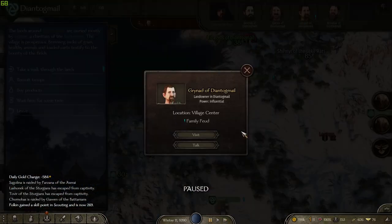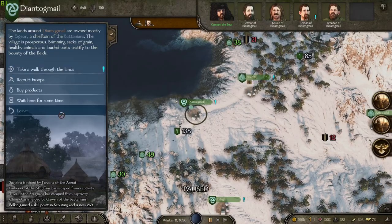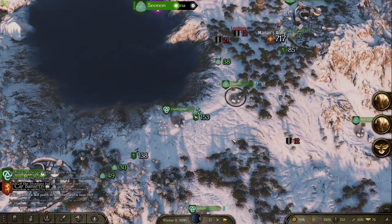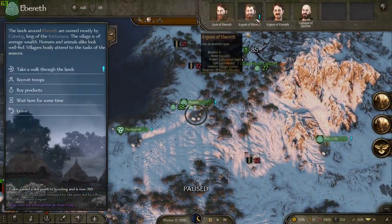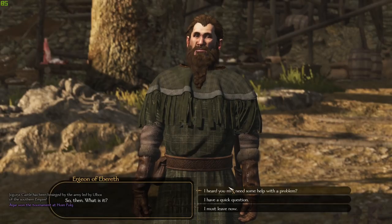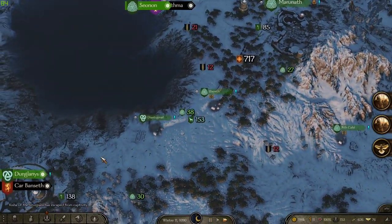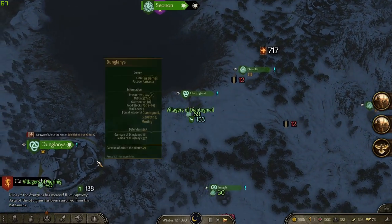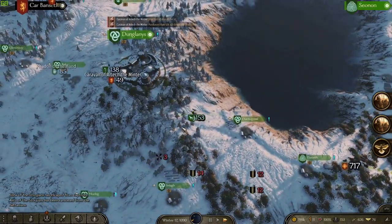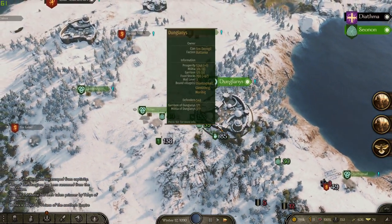Let's see — was there a family feud quest? No, that's not one I want. We can get those recruits anywhere. Oh wait, hold on — I didn't actually do the quest in Dunglanis. Oops. I think I got distracted, yeah — by the cat getting brought in. She was biting cords, just like a cat should.